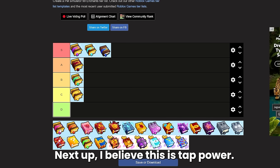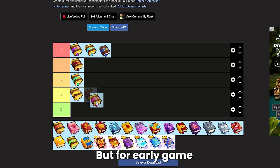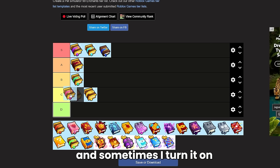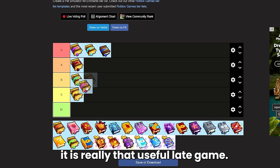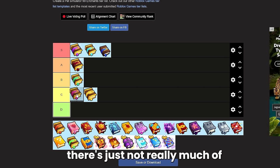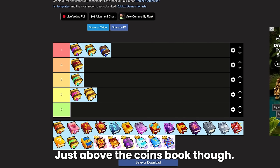Next up we have tap power. Tap power gets a bad rap, but for early game and even some late game scenarios it really isn't that bad. I actually really like this book and sometimes use it in certain situations, but I can't say it is really that useful late game. Most of Pet Simulator is just grinding AFK so there's just not really much use for this book — I'm going to keep it at C tier, just above the coins book.